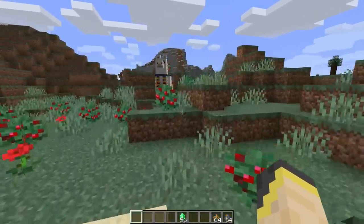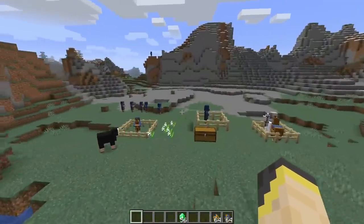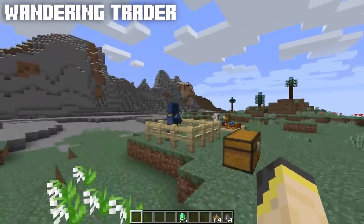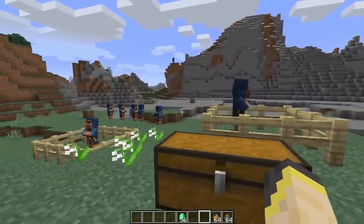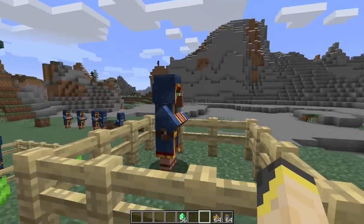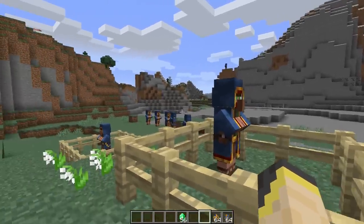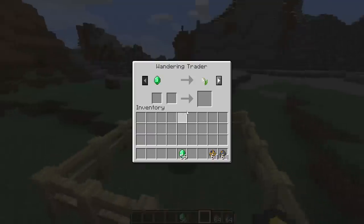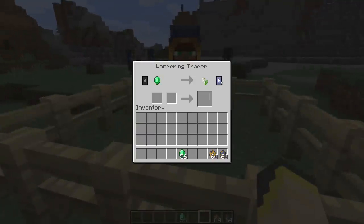We need to start with the brand new wandering trader. From my experience this outfit is biome independent, meaning it's always going to be the same blue robe — at least right now — no matter what biome you are in. The trades are expensive but randomized; there are some really cool things in here that are up for sale. A lot of these things have never even been sold by villagers — like the lily of the valley — so you get the point.